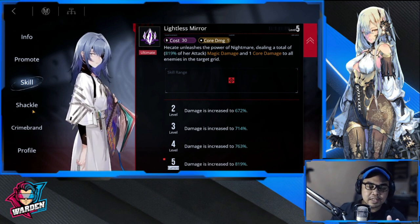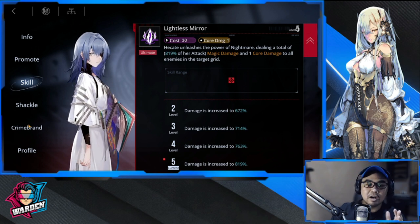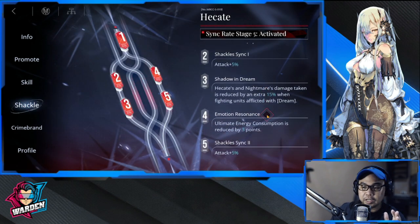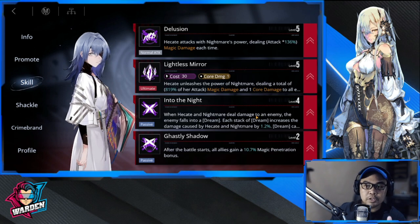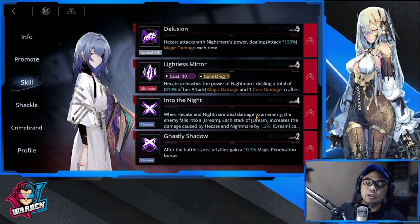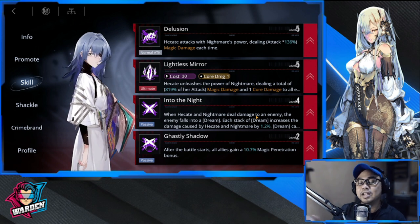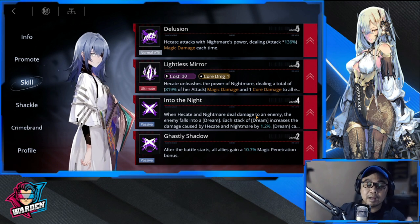Hikate is usually going to be at the back of your front line, which is great — she stays safe from harm. You can also reduce her energy consumption by three once you get more copies of her. For all core breakers discussed here, I'm focusing on their core damage only.